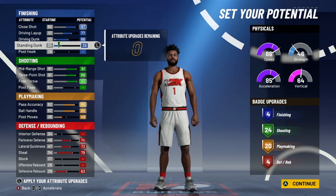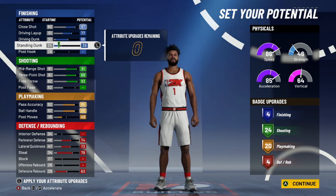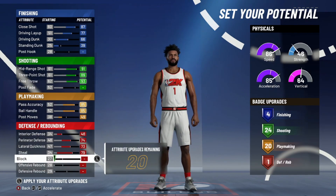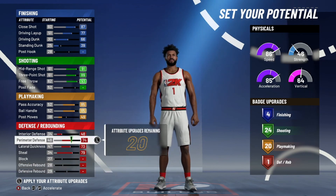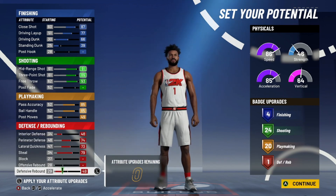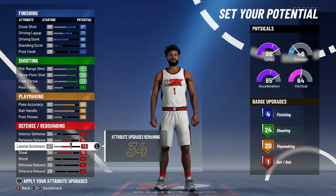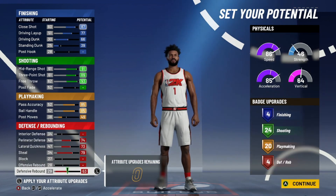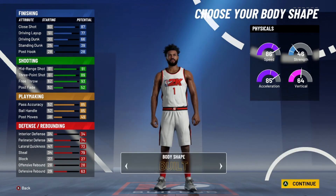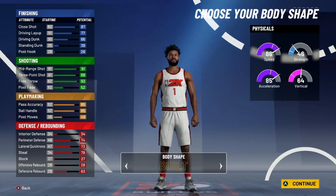We're not all gonna agree on the same thing. You can go back and forth on interior defense — I don't know how much that's gonna matter for my build. It doesn't give me the badges I want. But if I come up here and do defensive rebounding, boom — I get four defensive rebounding badges. So you get four finishing, 24 shooting, 20 playmaking, and four defensive rebounding badges. That's pretty good to me.